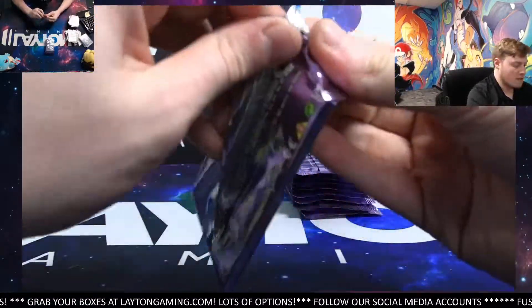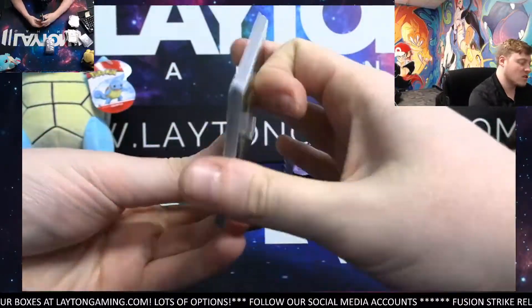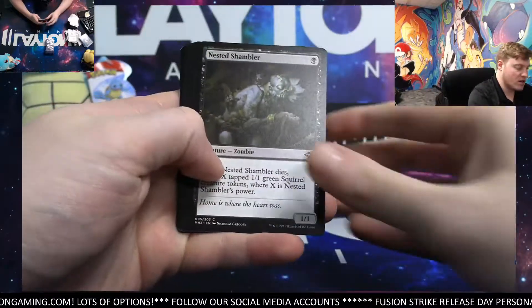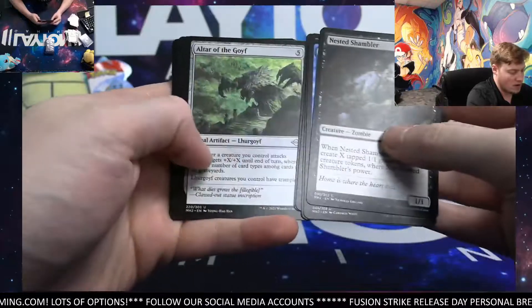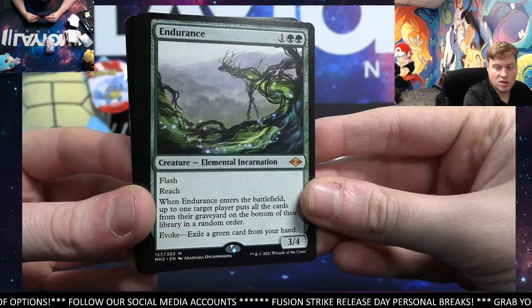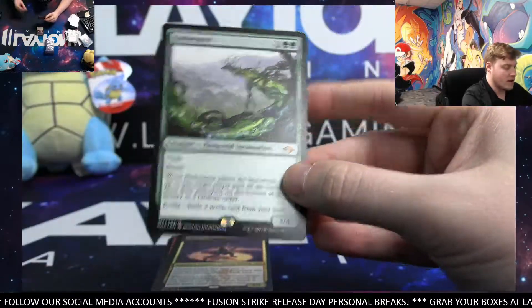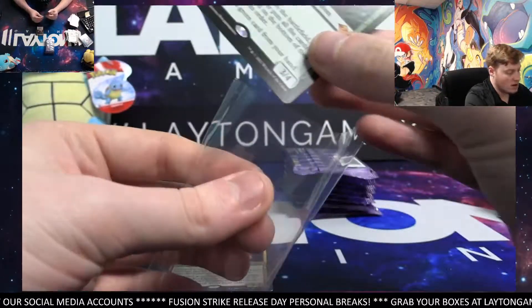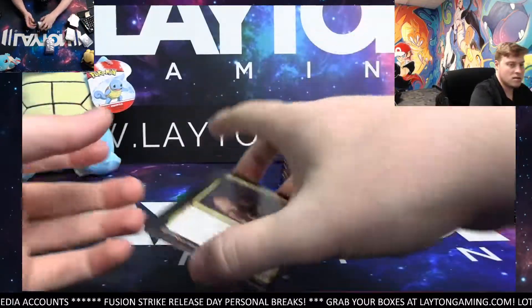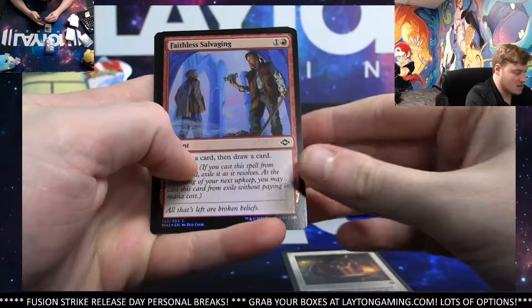All righty, into the next one right away. Just personals tonight, Brett — correct. We got Fusion Strike Group Breaks starting again tomorrow night and Sunday night as well. Endurance Mythic — nice, not too bad. And the Nightmare Adapter — very nice Endurance card there. Solid, Clyde. Hopefully picking up the box as we get to the end. Blacksmith Skill and Faithless Salvaging foil common.